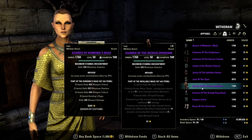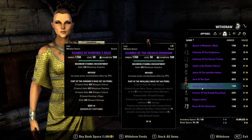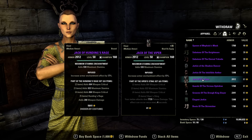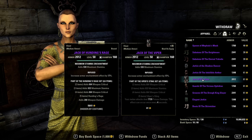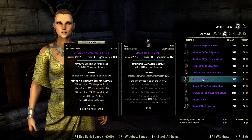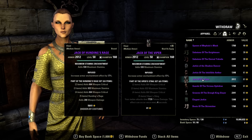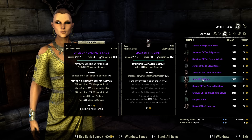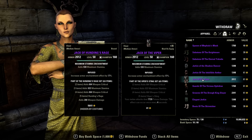Enemies you damage with fully charged heavy attacks are afflicted with Minor Vulnerability for 10 seconds, increasing their damage taken by 8%. If this works on boss monsters, this will be a must-have, especially if it works for the whole party. Jack of the Viper: your melee attacks deal 7.7k poison damage, and this effect can occur once every 4 seconds. This set can be really cool for PvP — it probably gets buffed by Mighty, so this can be insane.